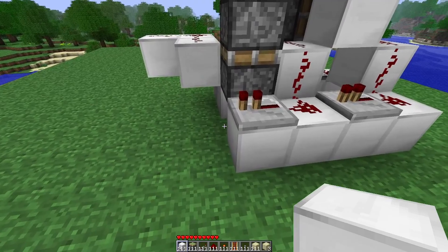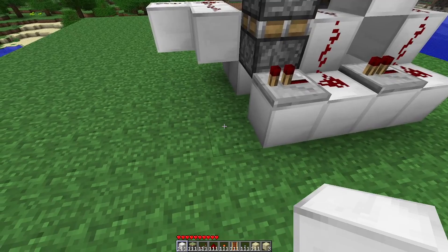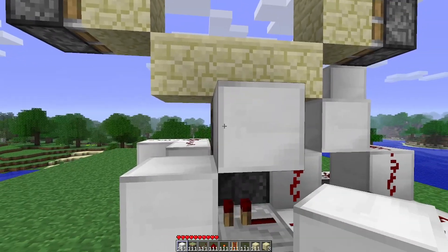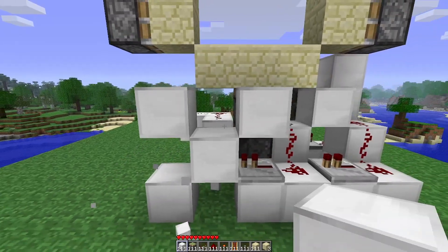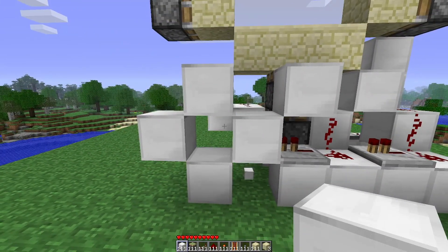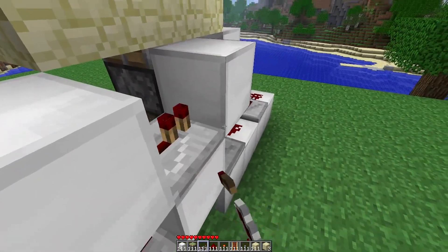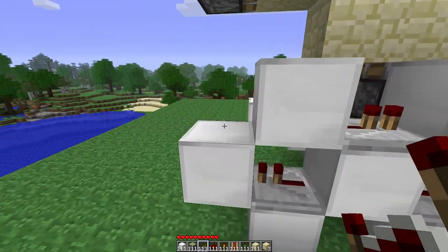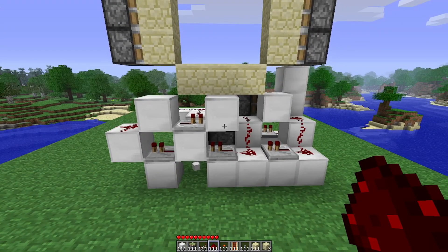Moving over here, we're going to place a few blocks and repeaters, so make sure you get these in the right spot. We're going to place a block here, a block against this piston, then another one down here and one up — so you've made a cross shape — and then one more here. Then we're going to place a repeater facing that way and another repeater facing the opposite way, giving us this line of repeaters, and then one redstone dust there. That's what that all looks like around the back.